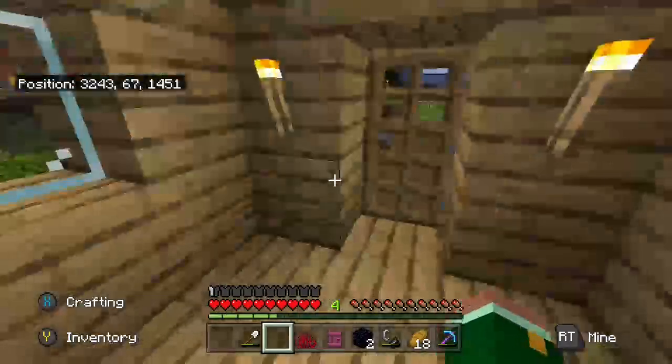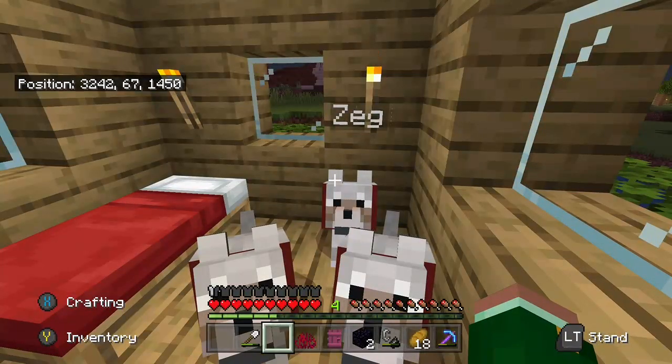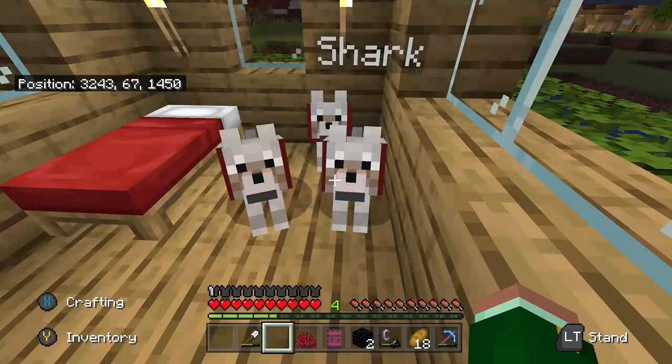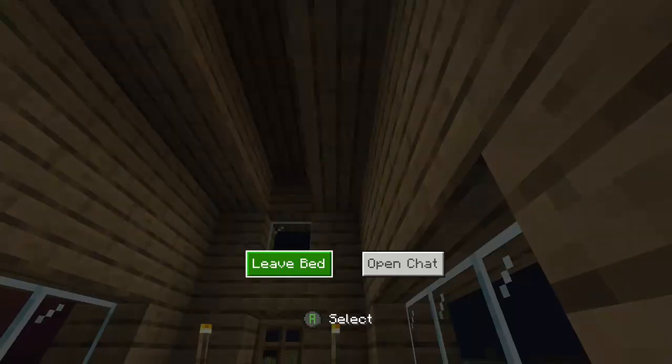Shank was just a baby when I was here, just before. Zeg is the female — I don't know why I put it as Zeg, but I thought it was pretty cool. And Shank — I'm probably going to breed all of them sometime.